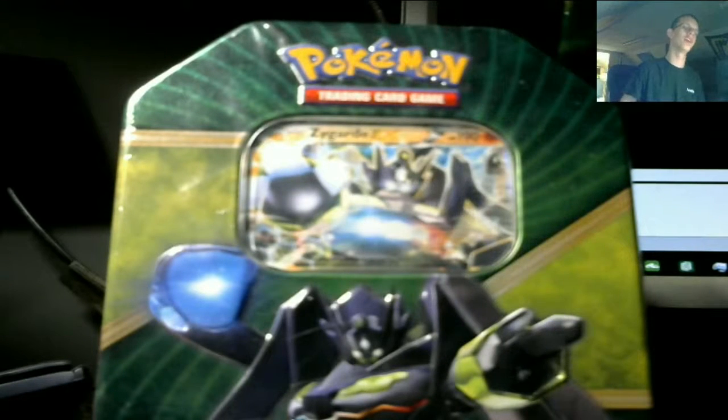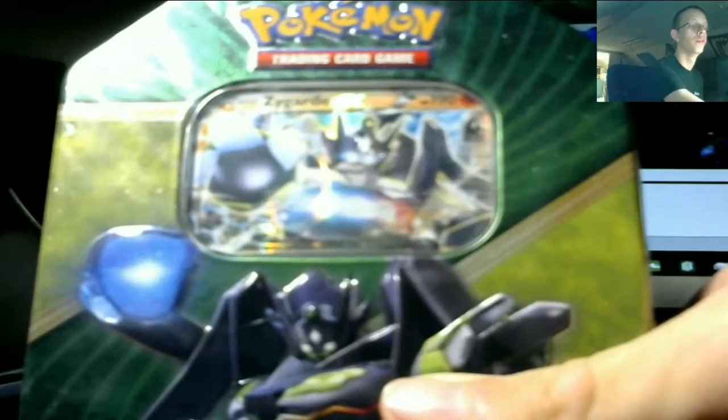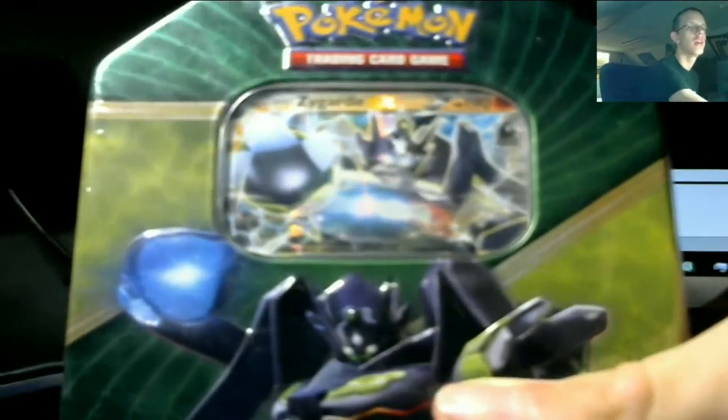What's up, everyone? It's Sidney from Mad Dragon Gaming, and today we have another TCG opening. This is the Zygarde tin from the 2016 Summer Collection of tins. You've got Shiny Eeveeloution here, Zygarde here, and Shiny Xerneas here. This comes with a code card, which I have to keep, four packs, and this beautiful Zygarde promo, so let's get this open.